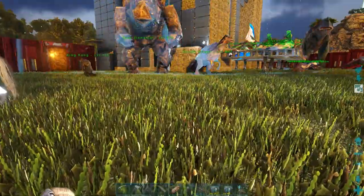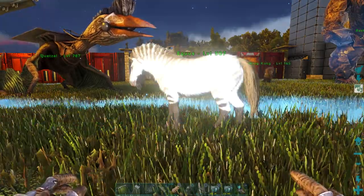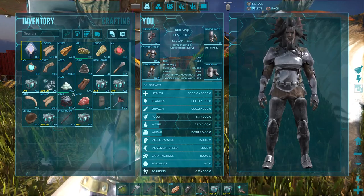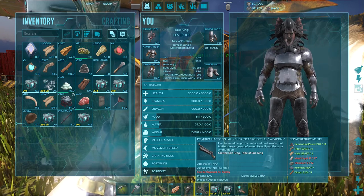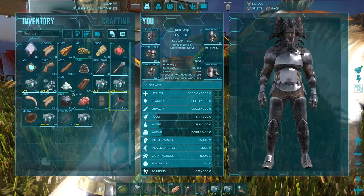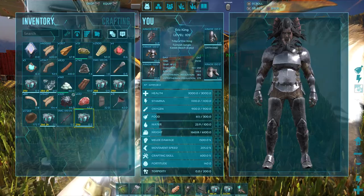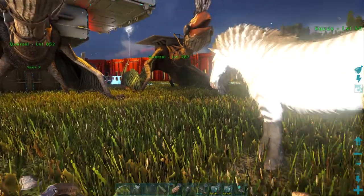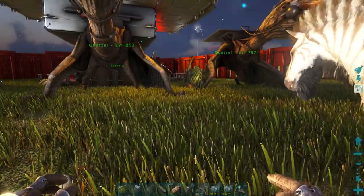Someone on the server might want to buy a quetzal because they are not easy to find or tame solo unless you have some friends with you. But I'm gonna show you how to tame it solo with this horse — or with tranqs if you want. To get started, what you would need is a harpoon gun with quite a bit of materials to make it, but it's all common material so it should be pretty easy. Make a lot of net projectiles just in case, because you're gonna net the quetzal. I highly suggest a cryopod for your horse so you can throw it out when you need it.